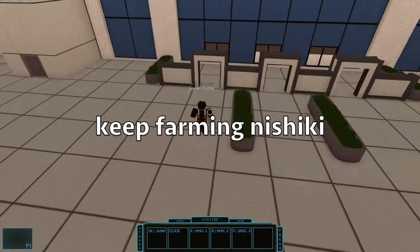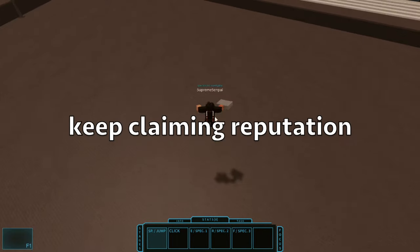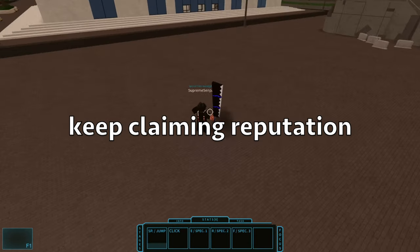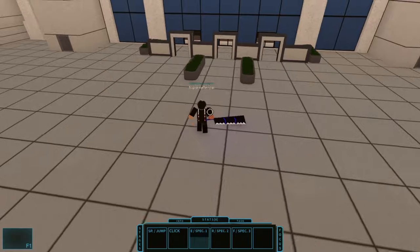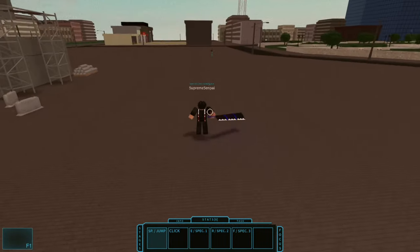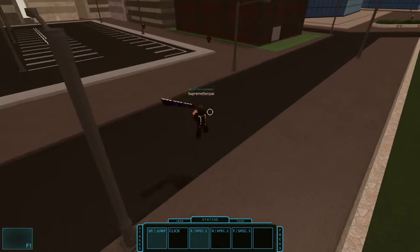Keep farming Nishiki — this is very important as he gives a valid EXP boost. Keep going for Nishiki and claim your reputation every two hours, as I showed you before, by going to that man in the CCG building and clicking claim your reputation. This is also pretty important since you'll need to get better weapons. You'll also want to farm the Algiri members while you wait for bosses to spawn.